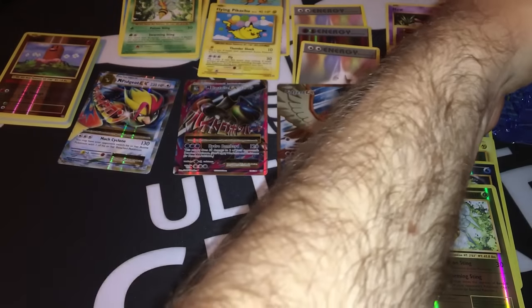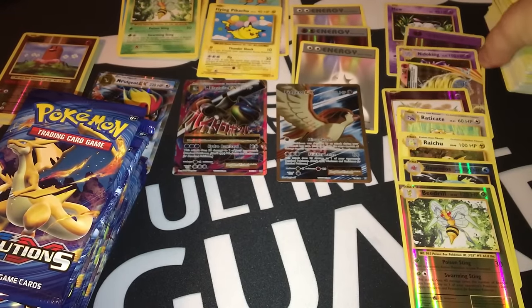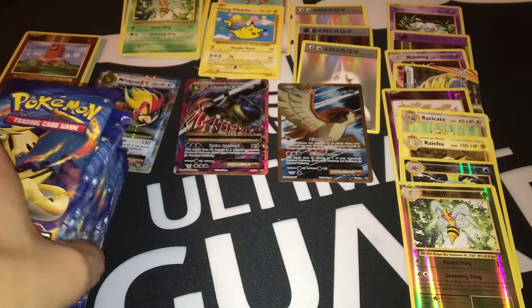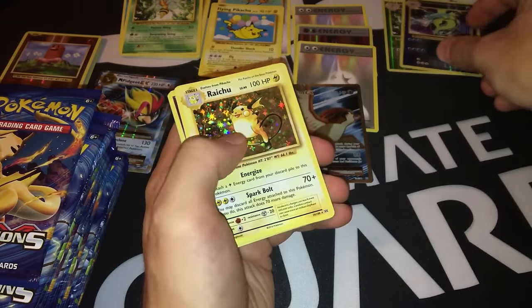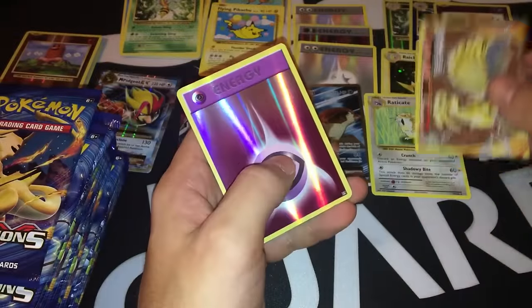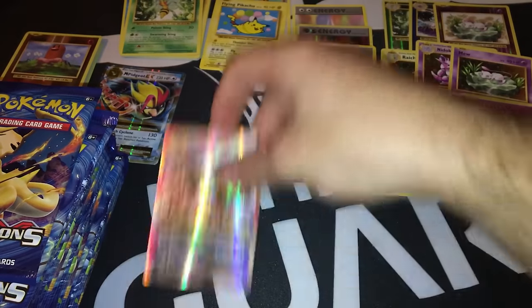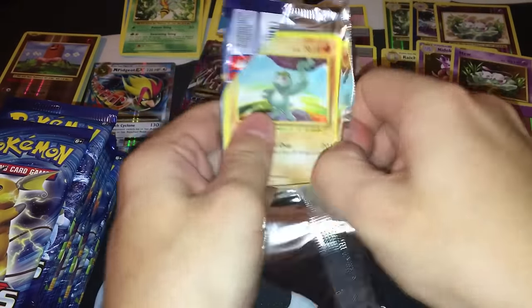Moving on to the right side — 18 more packs left to crack. There's my pile of commons and uncommons — need to make some space. Let me arrange the ultra rares so you can have a better perspective of what I've pulled. I'm just happy with the pulls so far. Let's see what we can get in the next 18 packs. I really have luck with this box.